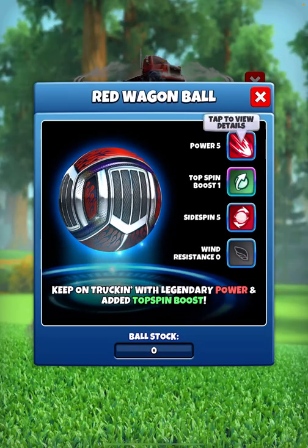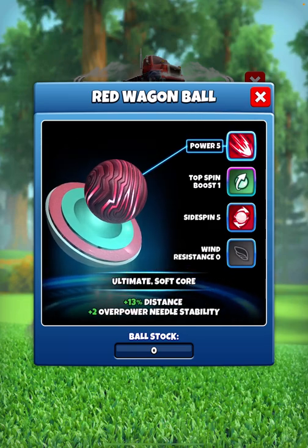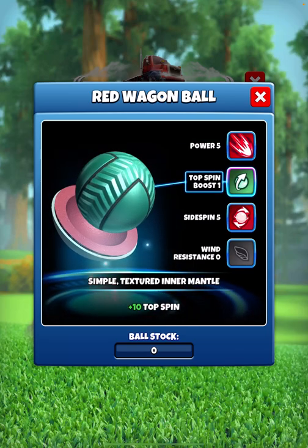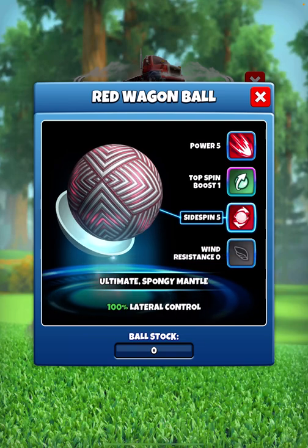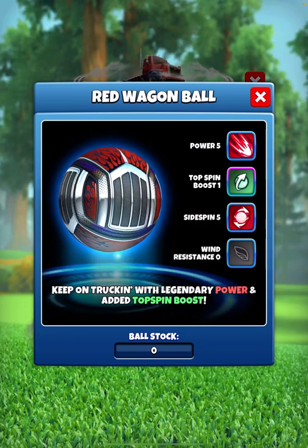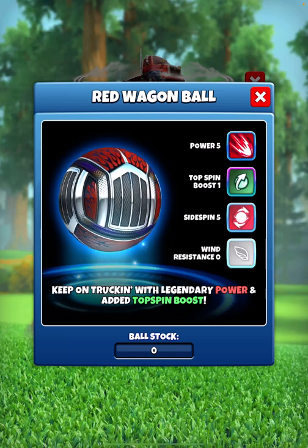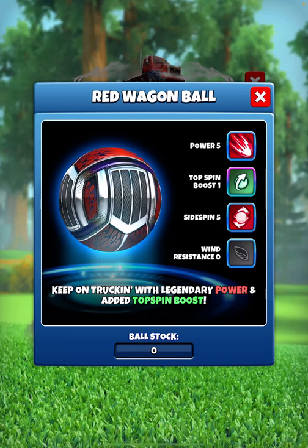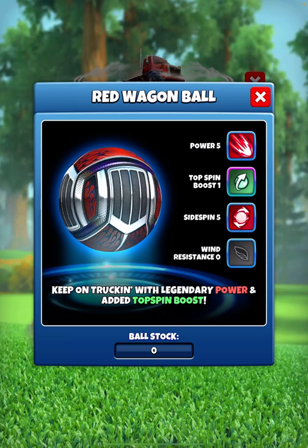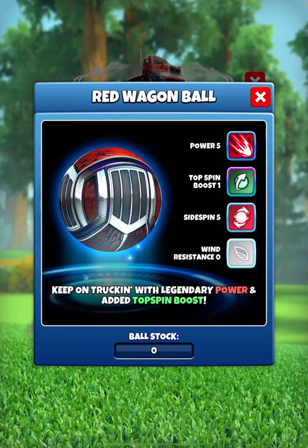The Red Wagon ball is obviously very, very useful: Power 5, plus two needle stability, and top spin boost of one. Wind resistance zero, side spin five — every one of those attributes is really useful. We often use side spin five, or as much side spin as possible, on the big hook and slice shots to try and cling on to the last bit of fairway. You might use something like three top spin and five left spin on a hook shot.